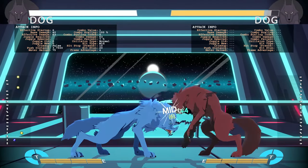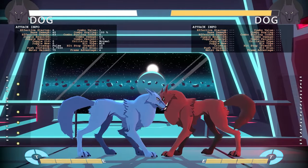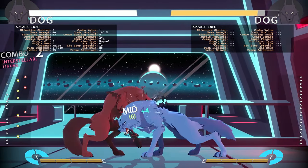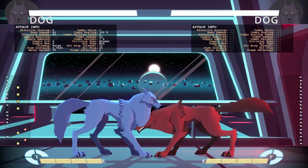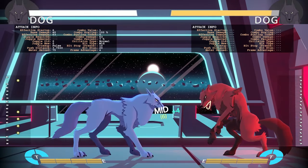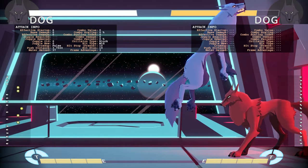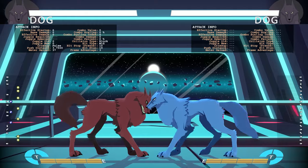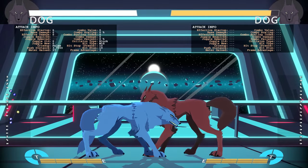Medium punch is a good, fast, mid-hitting normal and a solid whiff punisher. It also leads into hard punch as a target combo — medium punch, hard punch, you can just dial that. It's a generally good mid poke and it's plus three on block. It's also plus on block when you run cancel out of it, so that run cancel is plus and you can get a frame trap off of it.